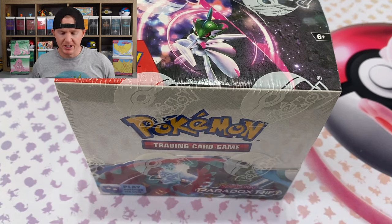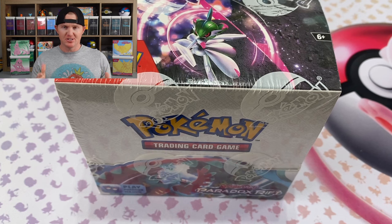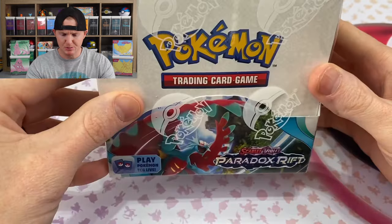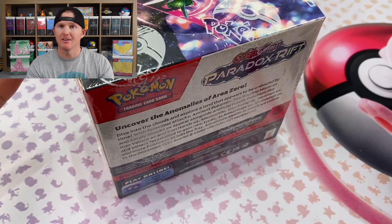Alright guys, here we go. Paradox Rift is finally here. It is release day as of the recording of this, so I got this product from Forge and Fire. They shipped it out for me on Monday and I just got it today. Super excited to get into this. I did open some 3-pack blisters and a couple ETBs off camera, FaceTiming my brother Derek, just to get a little preview of the set. But we got this booster box here — super good deal on it, $95.